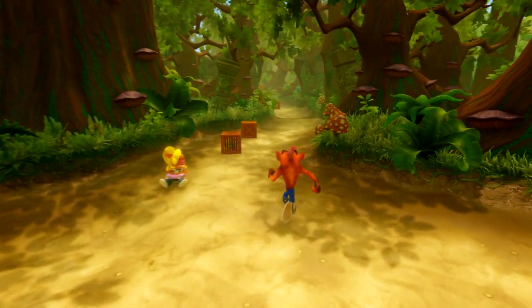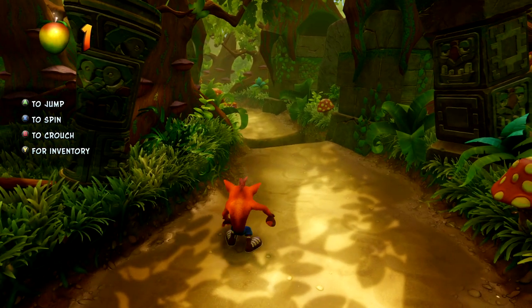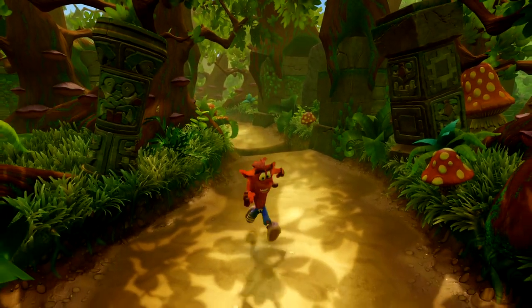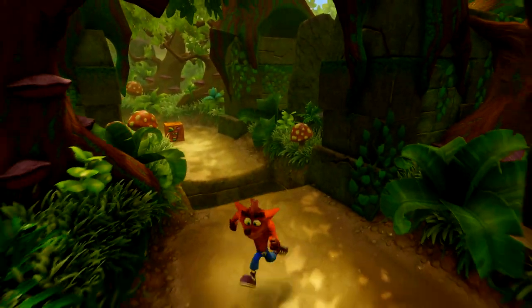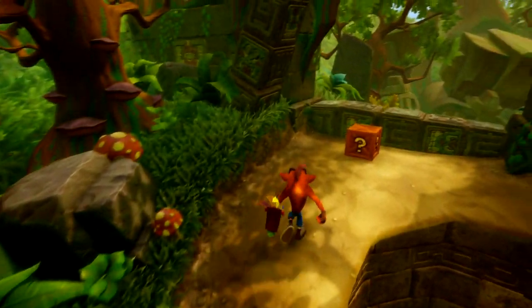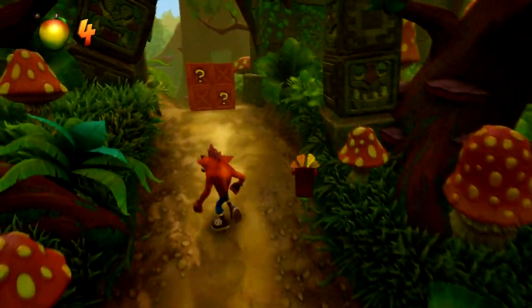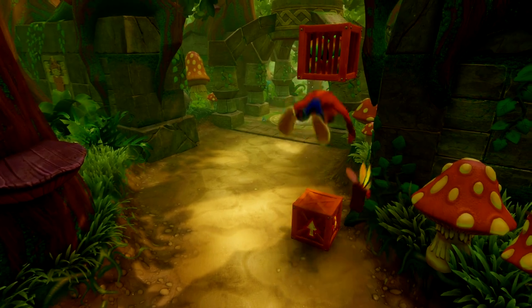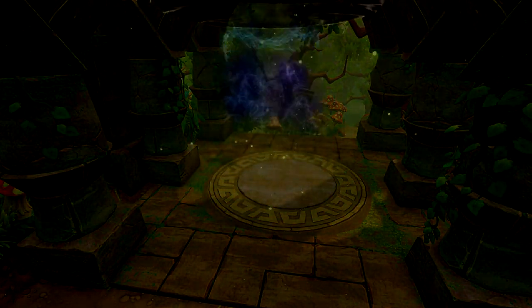So here we go, we begin Crash Bandicoot 2, and as you saw, Cortex is after crystals. We have new moves in this game: we can crouch and crawl. If you hold crouch and jump, he actually jumps higher. While running and you press crouch, he slides, and if you jump after the slide, you jump forward and extra high - a very handy maneuver. I am much better at Crash 2 than Crash 1.